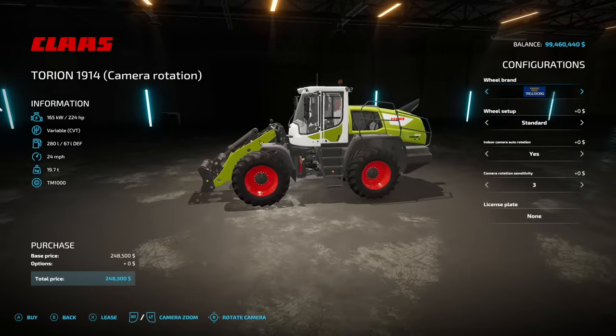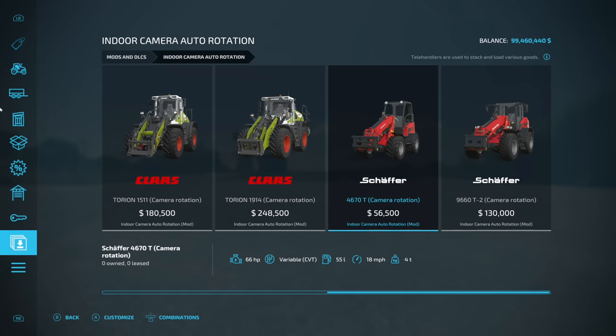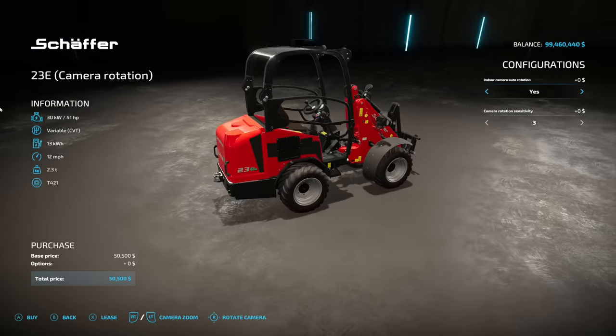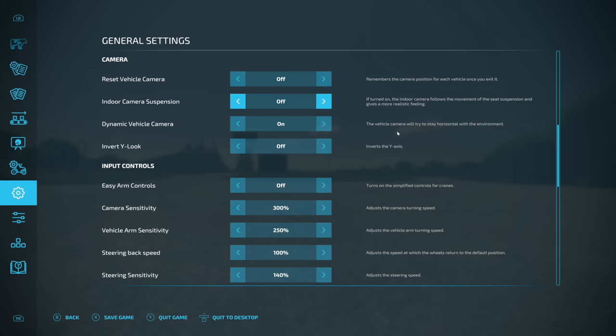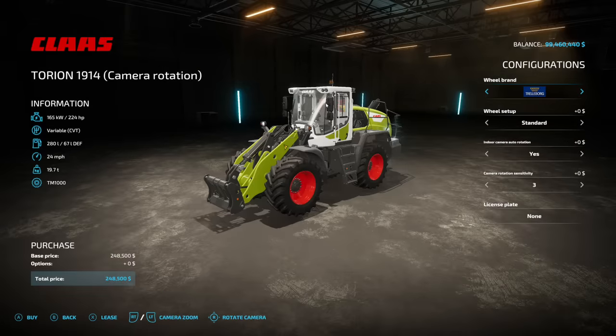Starting off with new mods for all platforms, we have the Indoor Camera Auto Rotation mod. This supports all the base game front loaders, wheel loaders, and tail handlers with articulated steering. It allows the indoor camera to follow the front of the vehicle when you steer left or right. You will need to have indoor camera suspension turned off — that's in general settings under camera — and you can also turn it off within the mod itself. There's also a camera rotation sensitivity setting.